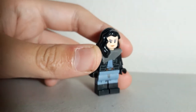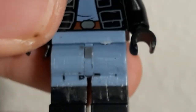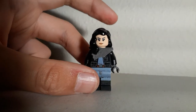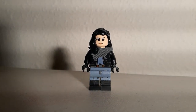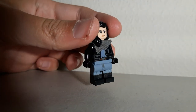I took a Gamora hair or Cara Dune hair — something like that — and cut that for the hair. For the legs, as you can see, it's a bit dirty because I sanded them. I used the legs from Tina Goldstein from the Harry Potter CMF series and sanded the printing off so she could have jeans and black boots.